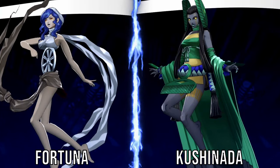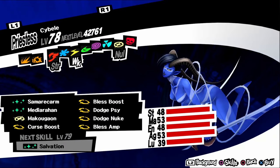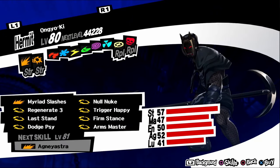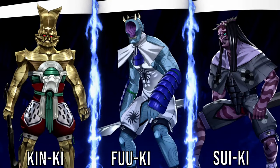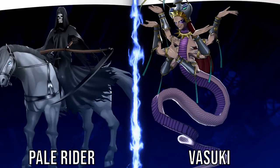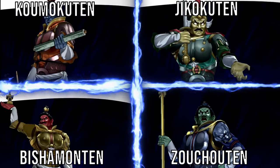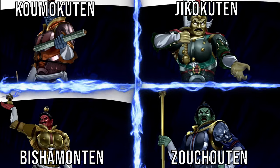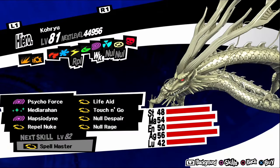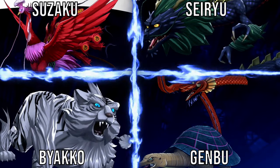Asura: be sure to have a maxed Sun confidant, then fuse a Bishamonten, a Koumokuten, a Zouchouten, and a Jikokuten. Futsunushi: be sure to have a maxed Magician confidant, then fuse a Flauros and a Skadi. Koryu: be sure to have a maxed Hierophant confidant, then fuse a Siryu, a Byakko, a Suzaku, and a Genbu. Gabriel: fuse a Hanuman and a Lilith. Raphael: fuse a Flauros and a Horus.